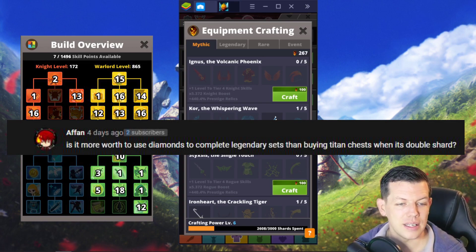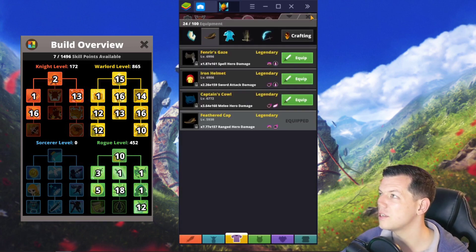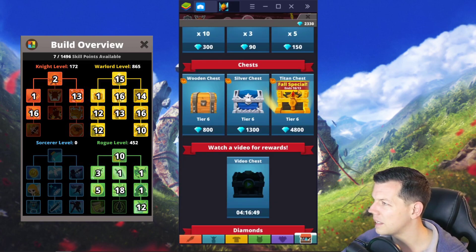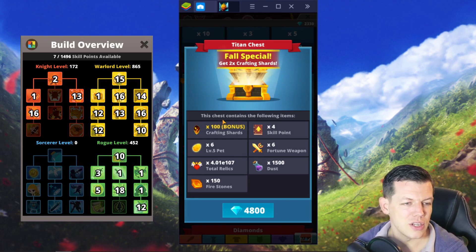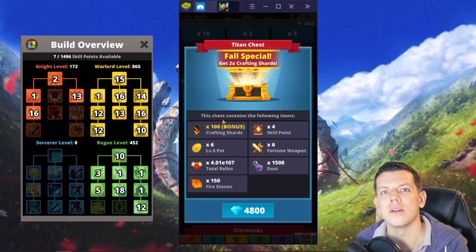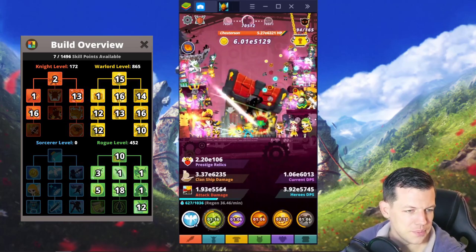Affin asks: 'Is it more worth it to use diamonds to complete legendary sets or to buy Titan chests when it's double shards?' Double shards is more important right now — it's only available until around the 13th, so less than two weeks left. Getting shards for mythic sets is much harder than farming diamonds, so I'd prioritize double shard Titan chests and save diamonds for legendaries.